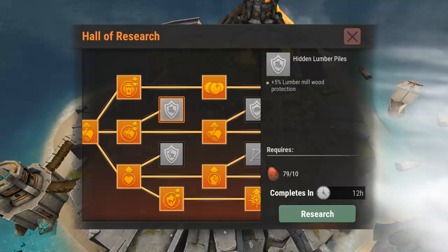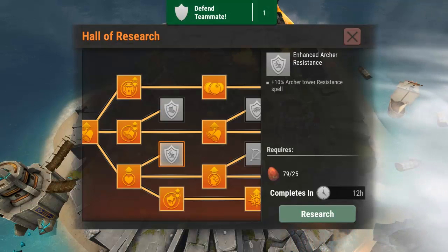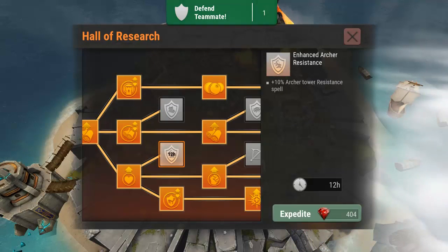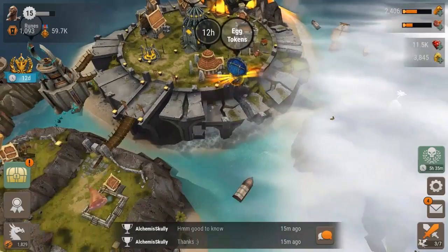I don't have anything running in research, so let's check it real quick — lumber mill wood protection 10%, archer tower spell resistance, we're going to go ahead and start that research. We're going to jump in and help a teammate defend — it went away, we didn't get a chance to jump in there.